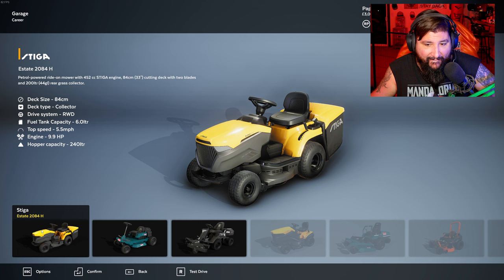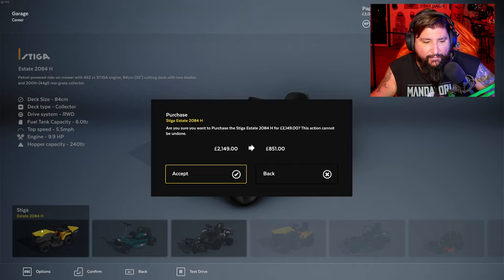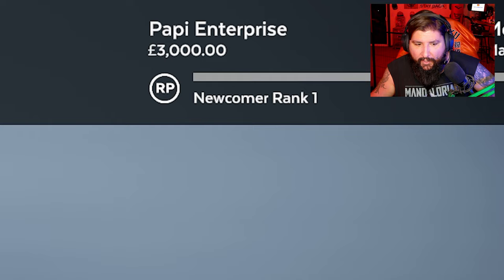Which one of you should I pick? They all look so nice. How much money do I have? I have three thousand. This one's eight hundred. This one's thirty-three hundred and fifty.